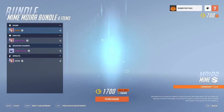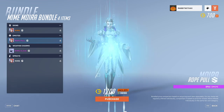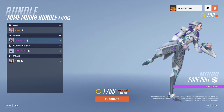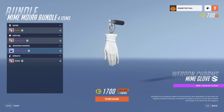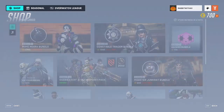We have the Mime Miura bundle, which comes with the Mime skin, the Rope Hole emote, the Mime Glove weapon charm, and the Mime Spray. Not too bad for 1700 if you're a good Miura player.